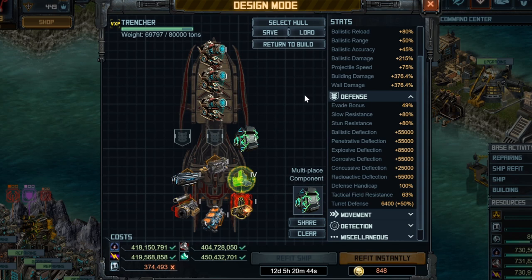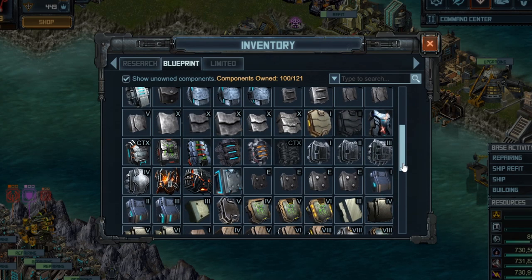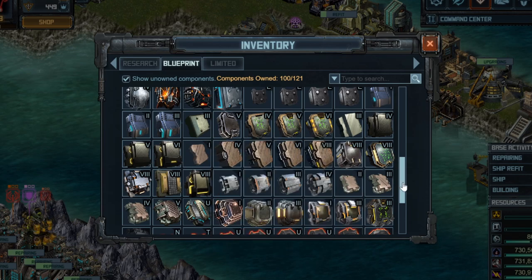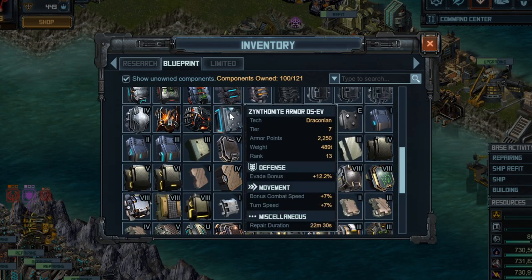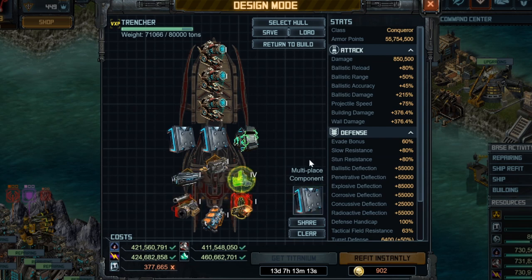For the last two armor slots you have several choices. You could go for something that counters enemy weapons, such as Explosive Plate, Ballistic Plate, or Penetrative Plate if penetrative weapons become relevant in the meta again. I'm going to recommend the Zynt D5EV Armor, which adds evade — great against Farsights and Decimators — as well as combat speed, making your ship easier to charge in and get closer to the enemy more quickly.